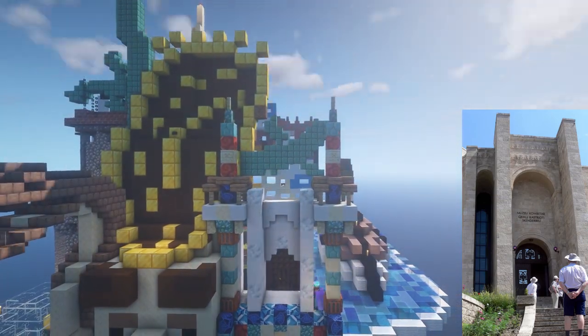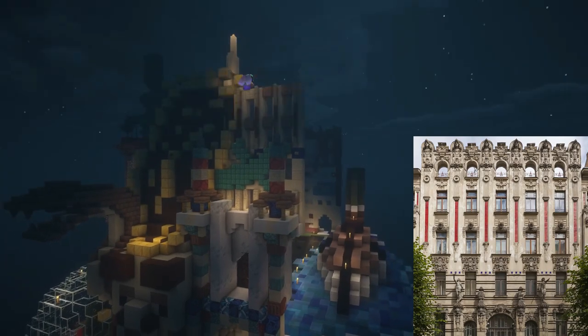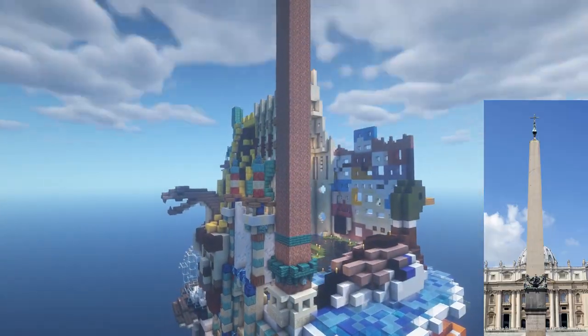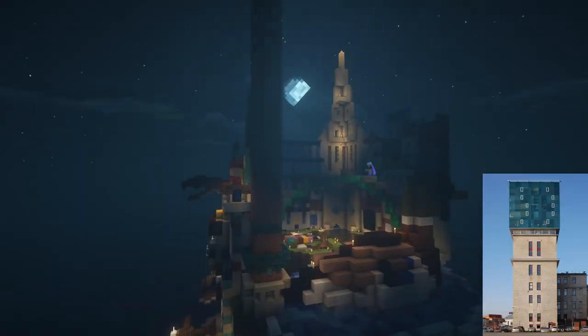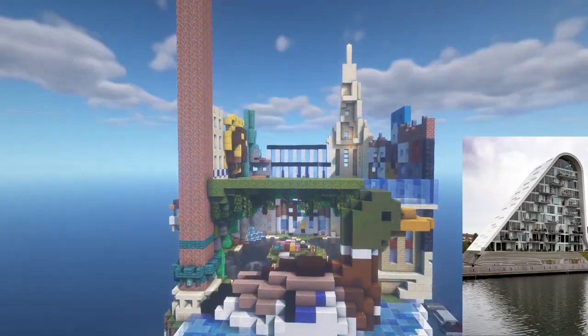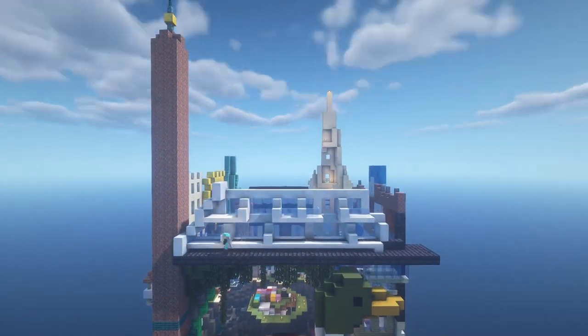Next, the Skanderbeg Museum in Albania, an Art Nouveau house in Riga in Latvia, the large obelisk in Vatican City, followed by an Emerald Arch and the Fale building in Estonia. Above that I built the Wave apartment building from Denmark.